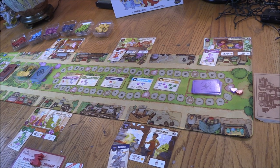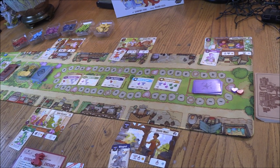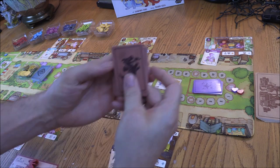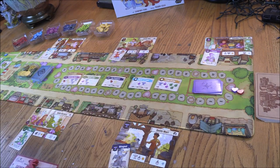Every player starts with three artisan dragons in their hand. We'll play them face up so you can see them. The red player has Jewel Heart (a diamond dragon), Cinnabon (a bread dragon), and Flint (an iron dragon).